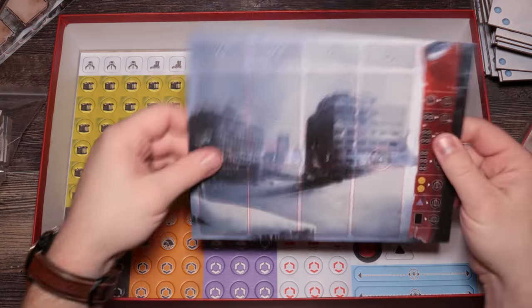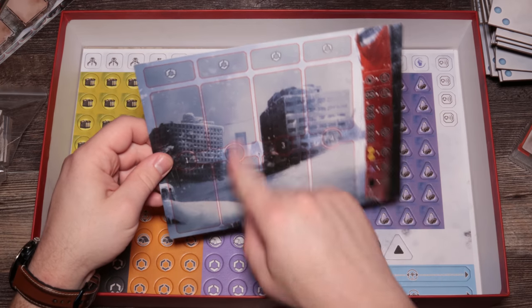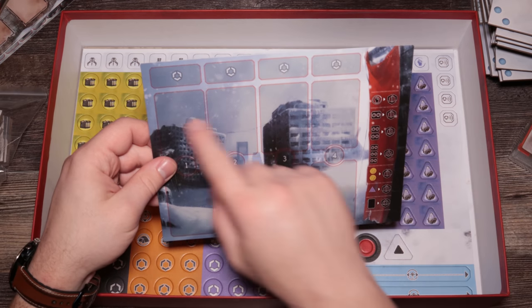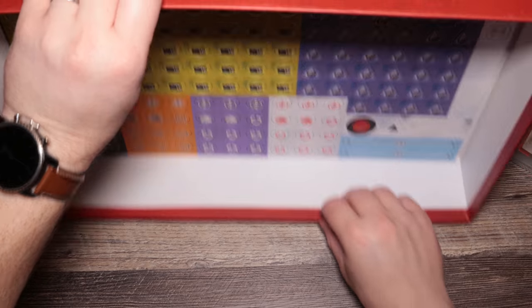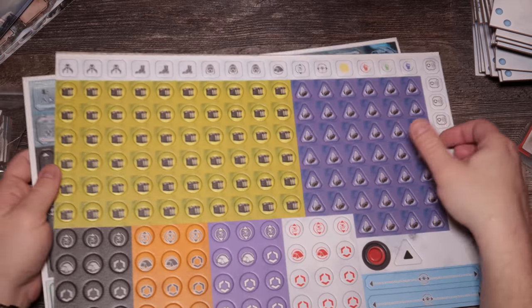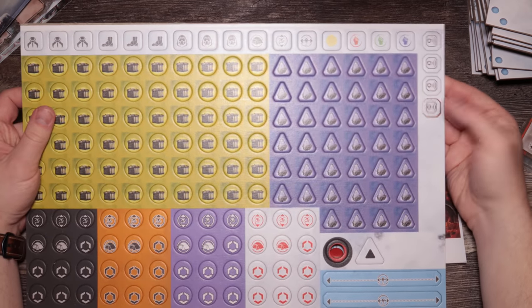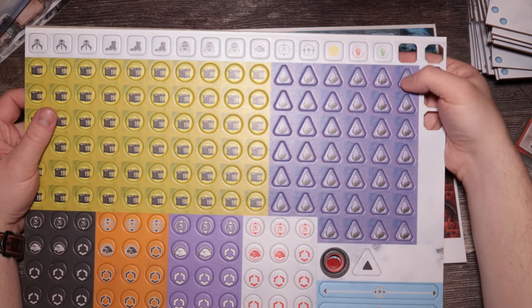These are the turn markers — you only have four rounds, and these are your mission cards. Big long tokens — let's go ahead and punch them out to see. I can't stress it enough: prototype. But if they're good now, I guarantee they're good later on. And these are beautiful.